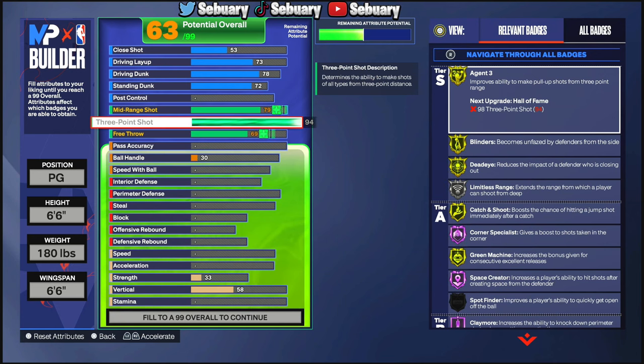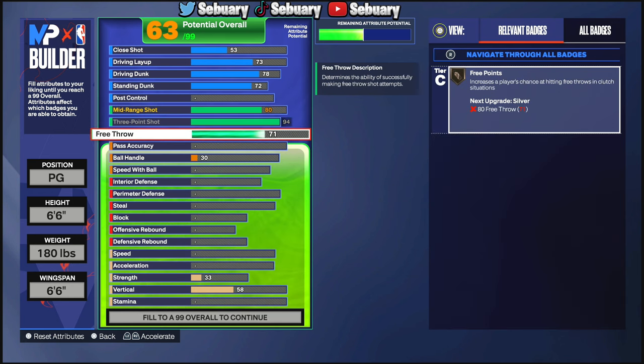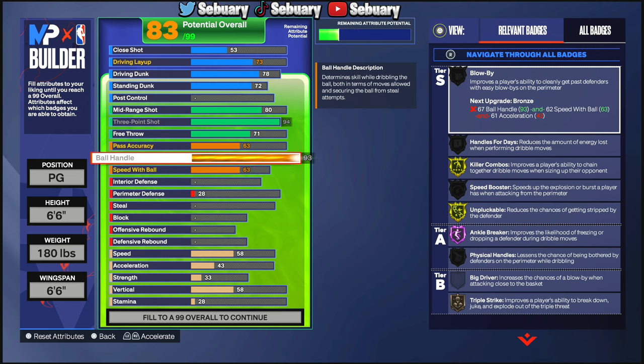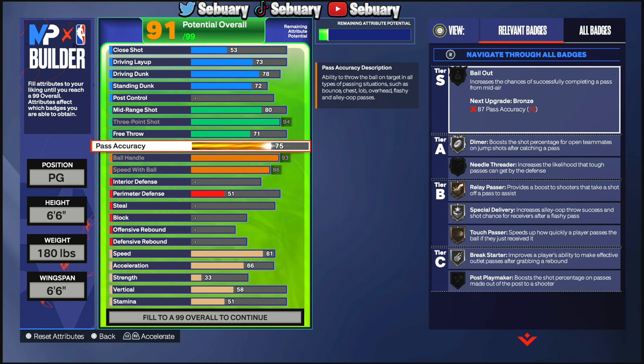This 6'6" build is different from my other 6'6" — my other one had a 92 three-point shot, but this one is going to have a 94 three-point with an 80 mid-range, so I get Hall of Fame Guard Up and Hall of Fame Open Looks, which I didn't get on the 92-three build. Free throw goes to 71. For playmaking, max out ball handle and speed with ball all the way, and pass accuracy to 77 once again.